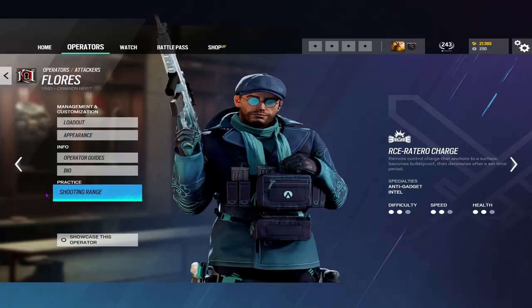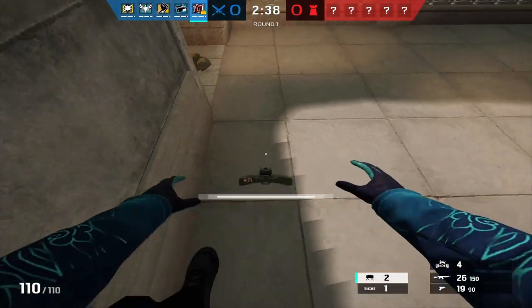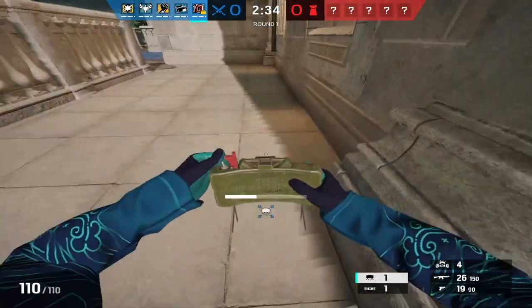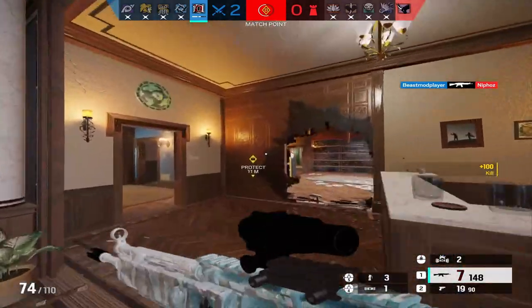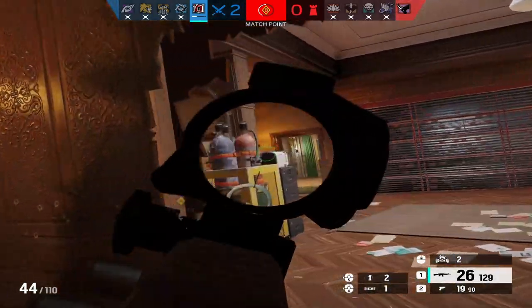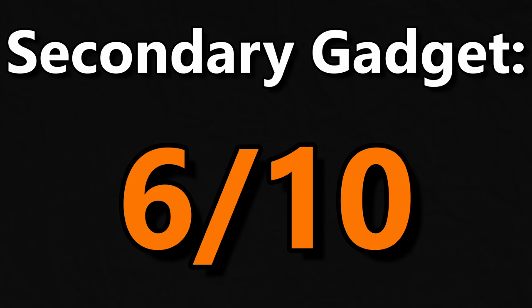Now to discuss his secondary gadgets. Flores has the option between Claymores and Flashbangs. Claymores, as I discussed earlier with Twitch, aren't great — they are extremely obvious and more than likely will be shot. As for Flashbangs, they are extremely strong. Flashbangs can burn ADSs or Wamai magnets, and they can blind defenders, allowing you to go for an easy swing. So I'll be giving Flores a 6 out of 10 in the secondary gadget category.